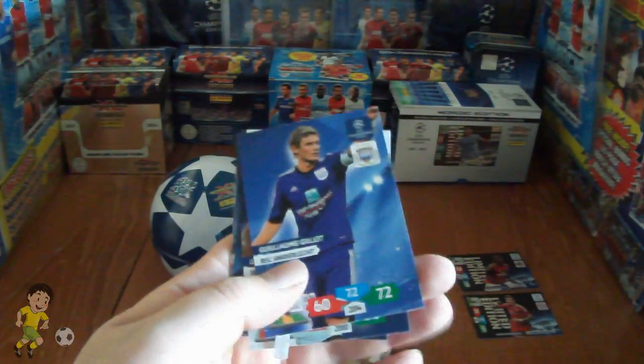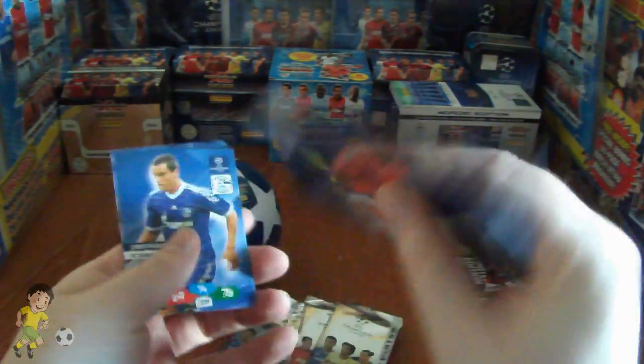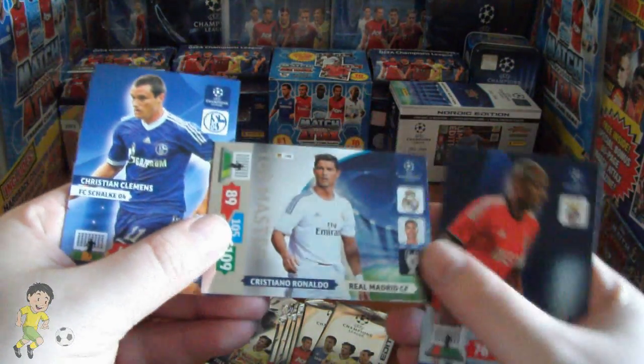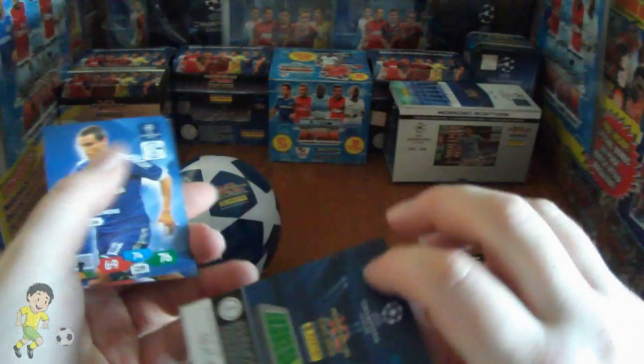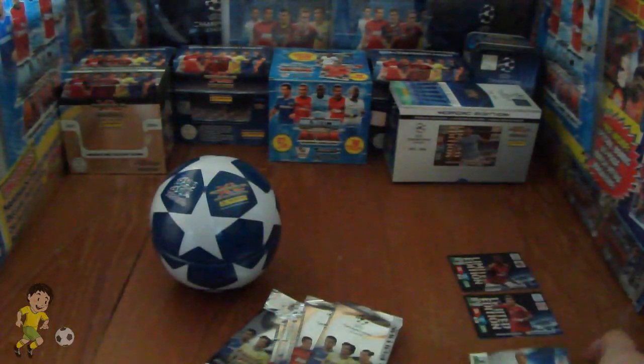First up we have Gillet, a random piece with a bad cut in there, and Louis Zou. And then we pull a top master — it is of course Cristiano Ronaldo, CR7 himself. Very nice, really nice card, great pull.